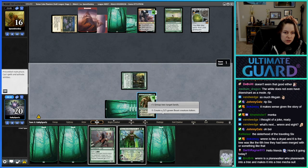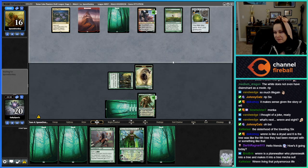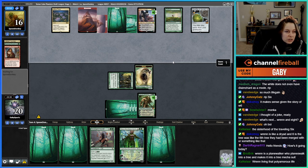We are just playing mono-green out here, playing a real honest deck against this Ren and Six bullshit. Cathartic Reunion was a good last card for them to have. They bin the Ramping Excavator because they have Crucible of Worlds — makes sense.